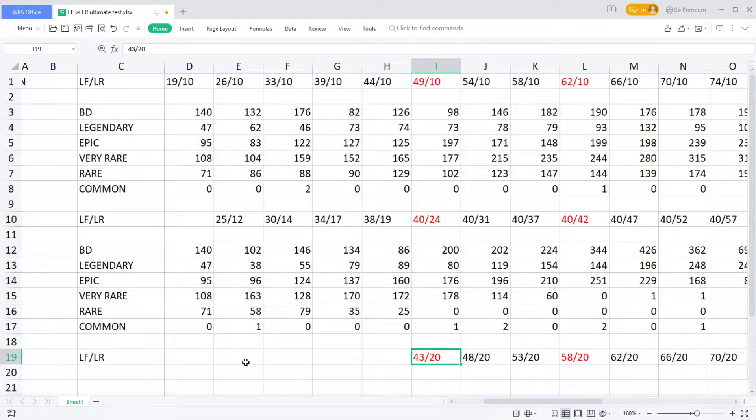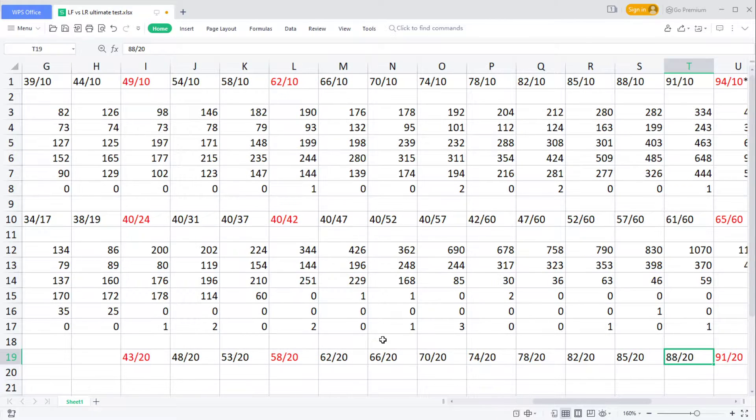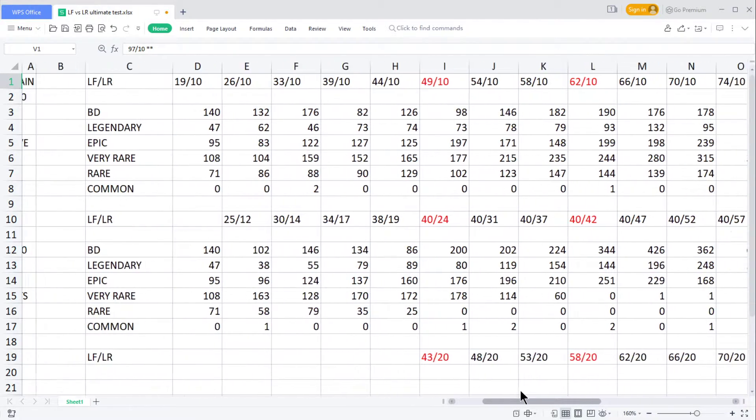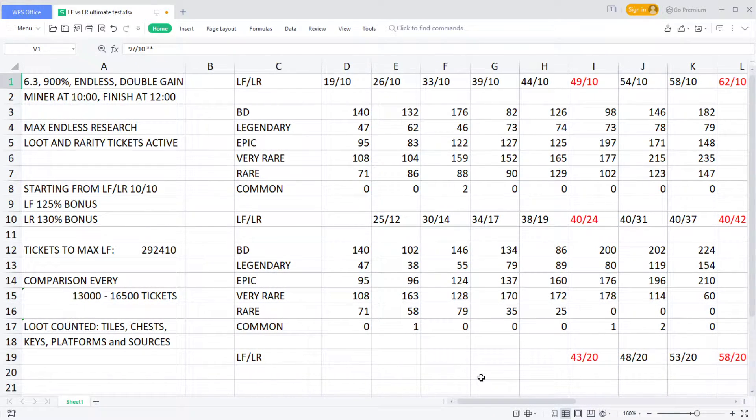The third strategy is very similar to the top strategy, but rather than leaving loot rarity at level 10 you upgrade up to level 20. You go with upgrading both loot frequency and loot rarity together until you reach loot frequency level 40 and loot rarity level 20, and only afterwards you start maxing loot frequency only, until you can reset loot rarity and use those tickets to get loot frequency past level 95. This comparison is very good - I've done some live streams so you can trust these numbers.